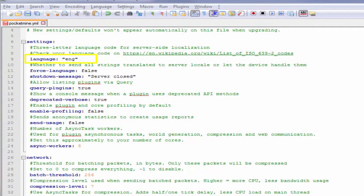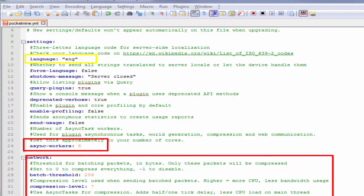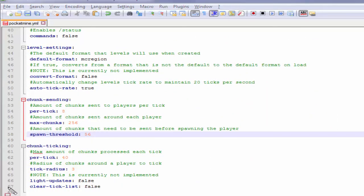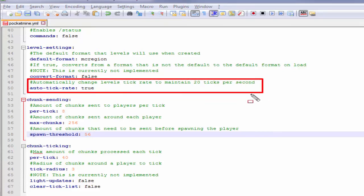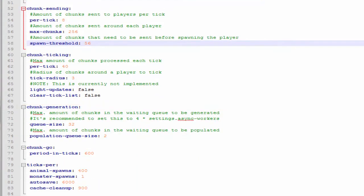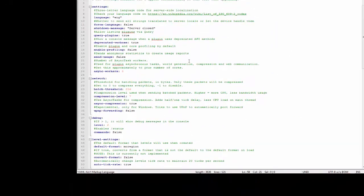PocketMine also has new configuration files. First one is multi-level support, adapted usage of async workers for world generation, compression and communication by default, and automatic adjustment of the server tick-rate to keep a stable and responsive server performance, with chunk generation tuning according to the number of async workers. Overall, I've found all these behind-the-scenes enhancements have paid off. PocketMine version 1.5 is a lot more stable and faster in comparison to the previous version — good job!